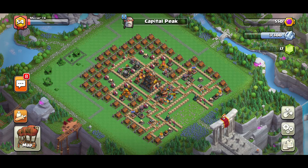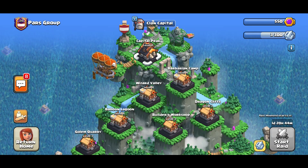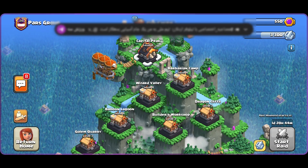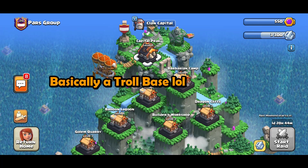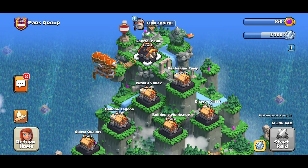If you want to copy it, go for it. If not, I have other capital peak bases in the description. That was it for the video — interesting bases this week: we had a tesla farm, a maze-type corner base for Capital Peak, a hard entrance base, and a core Barbarian base in the middle of the map. It was kind of different and a bit stylish. I hope you like this week's bases — stay tuned for the next weeks.